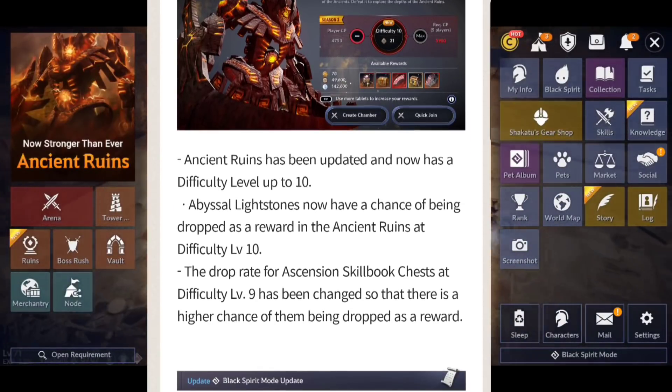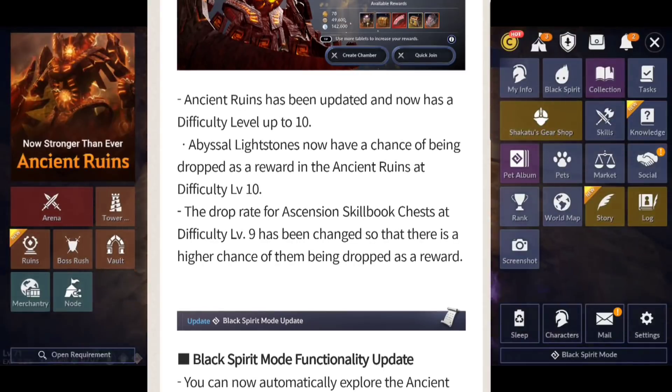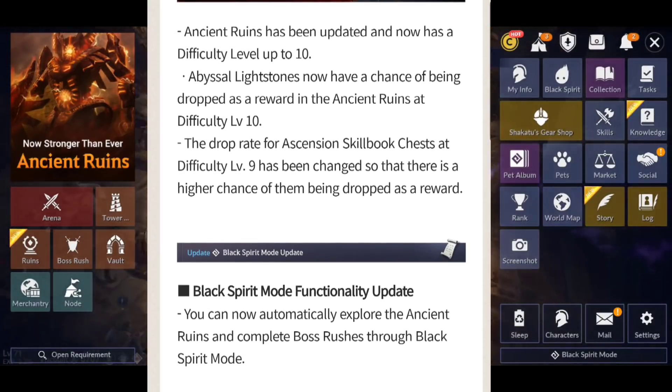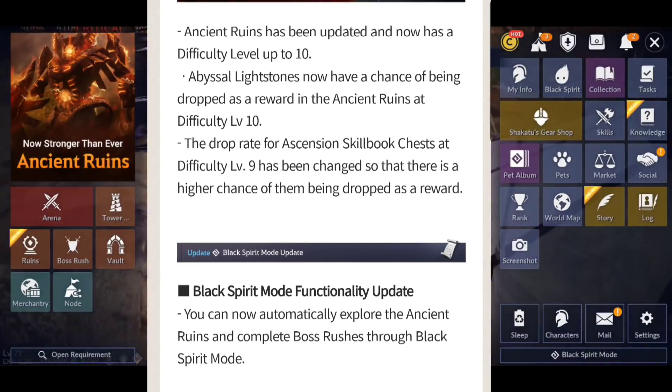They updated Ancient Ruins difficulty — they added level 10, requiring 5,800-5,900 CP. Abyssal lightstones now have a chance of being dropped as a reward in Ancient Ruins difficulty level 10. The drop rate for Ascension's gobook chest at difficulty level 9 has also been changed so that there is a higher chance of them being dropped as a reward.